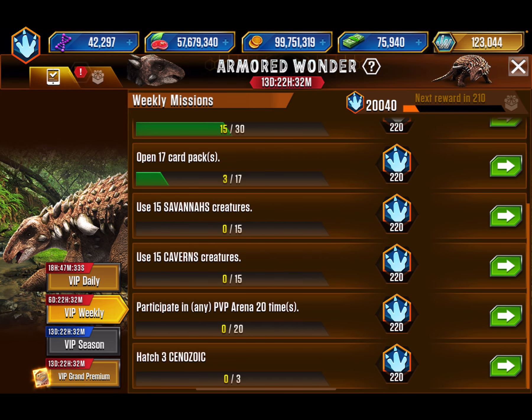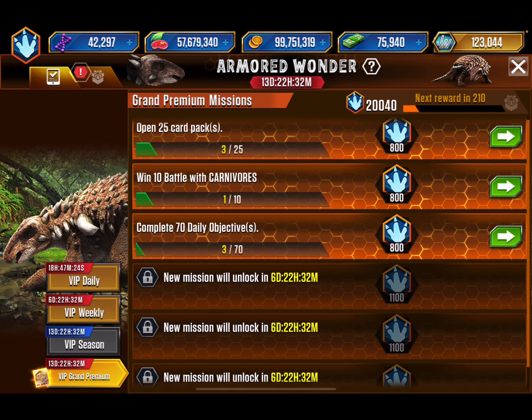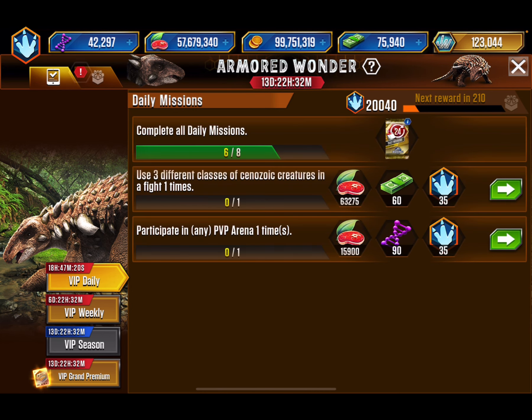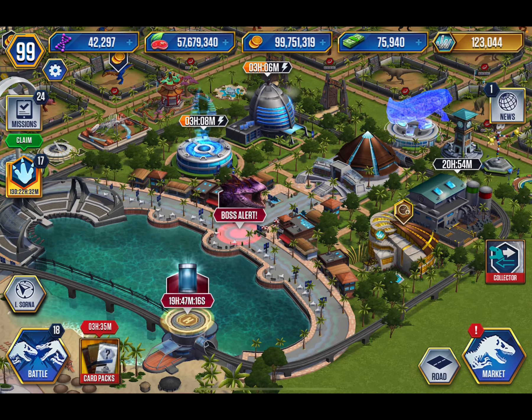Savannah Cavern PVP - I might do this tournament, probably gonna have to just for the 20 rounds, and I might as well get some super DNA out of it. Win 10 battles with carnivores, open 25 card packs - 70 daily objectives. We are currently at 20 packs; we're gonna keep saving those up until the end of the season.